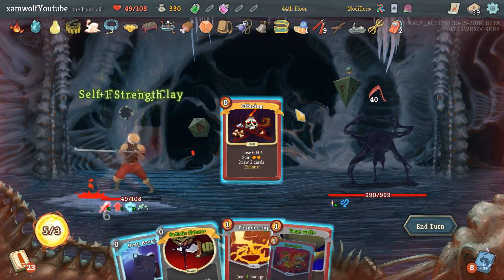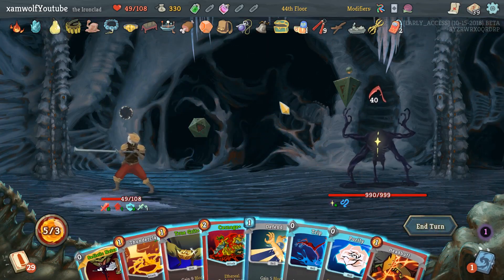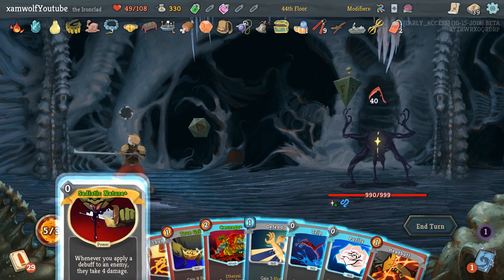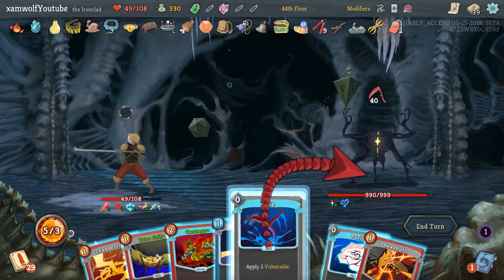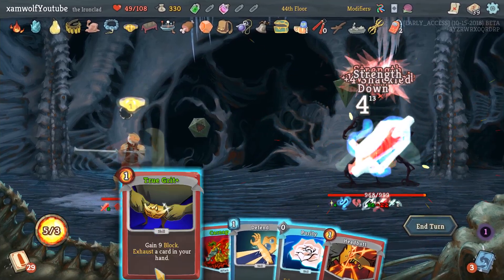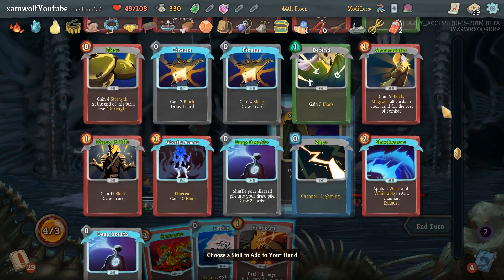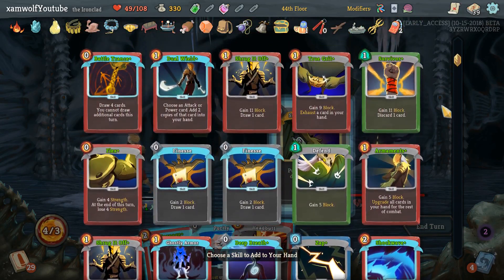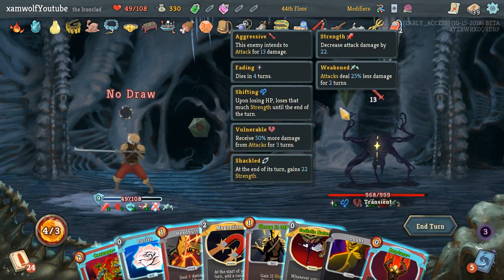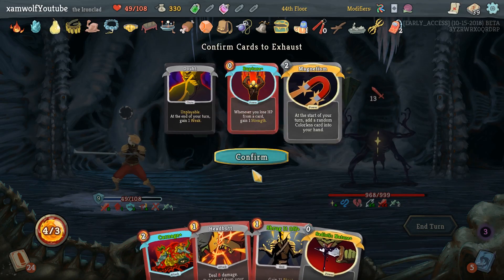Starting with the Offering because we can draw the Double Up for this one. Okay we don't — so I'm getting Sadistic Nature, True Grit, the Defend. Now we get the Double Up — it's too late though. It's Battle Trance. Natural Sadistic Nature — I want to get rid of this and this and this. See what three cards we get.